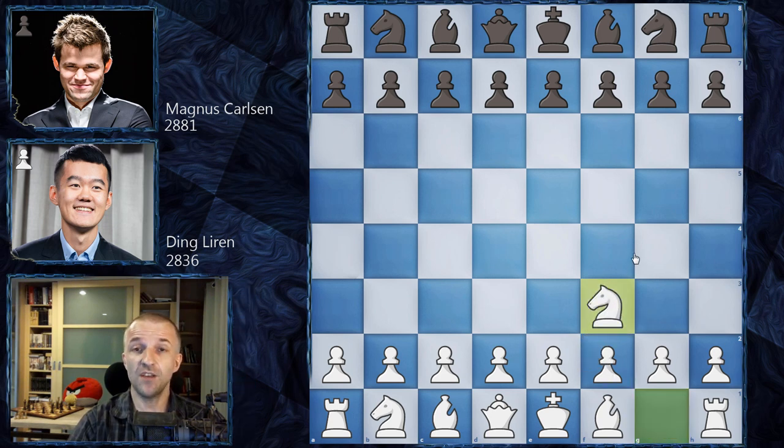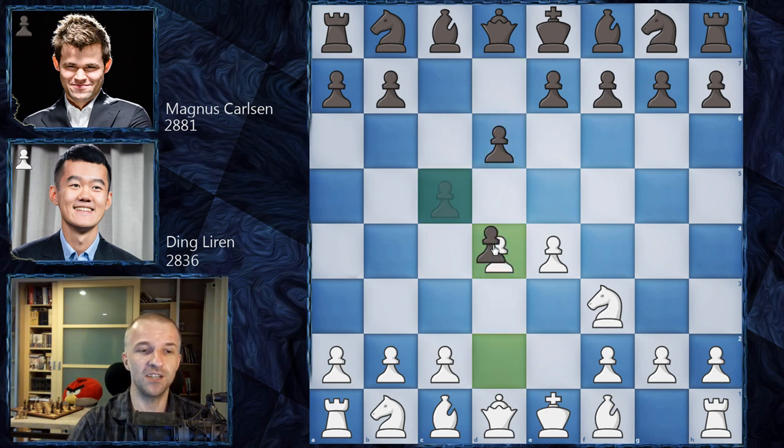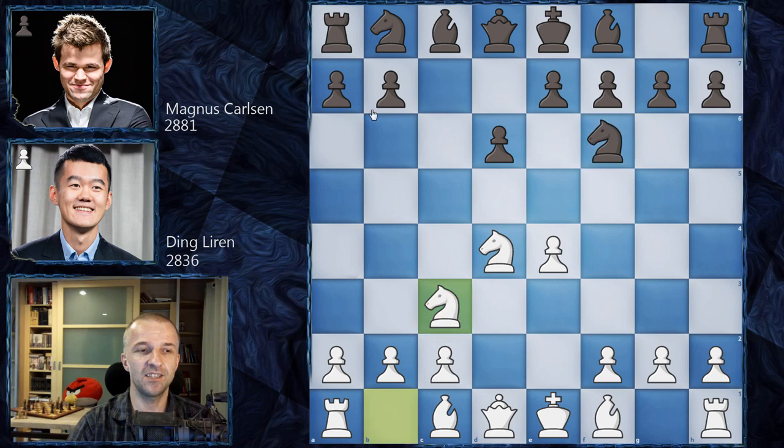We have Knight f3 — the Zukertort opening — and now c5. The name for this opening is actually the 'Sicilian Invitation' because White can play e4, which is exactly what Ding Liren played. After d6, d4, c takes on d4, Knight takes on d4, Knight f6, Knight c6, and a6 — that's the Najdorf variation of the Sicilian Defense.